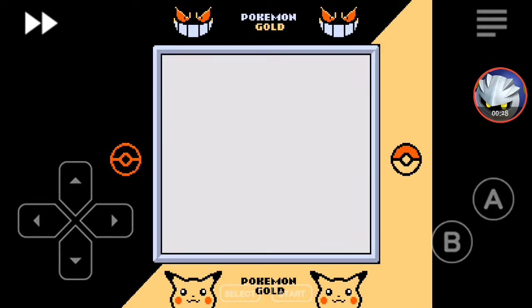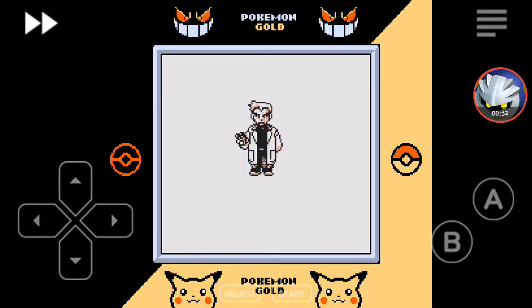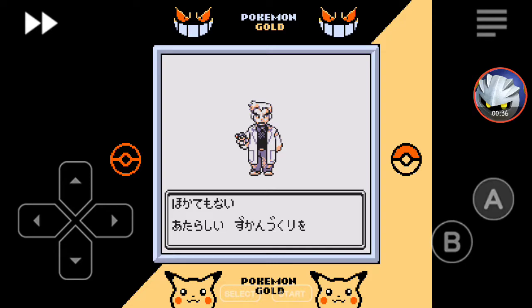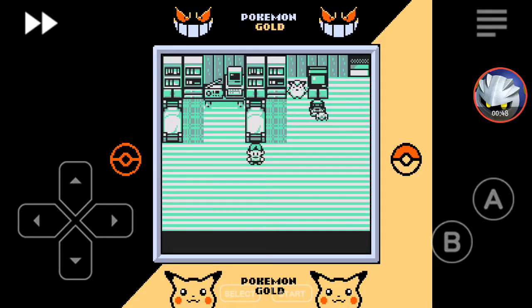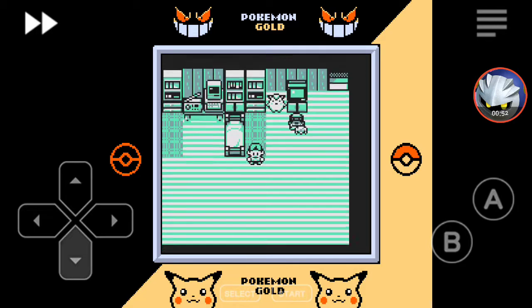I don't understand anything in Japanese. There's Professor Oak — I don't think he was in the actual Gold and Silver. I could be very wrong, but I don't remember him being in it. I thought it was Elm or something like that. Okay, so we wake up in our room.